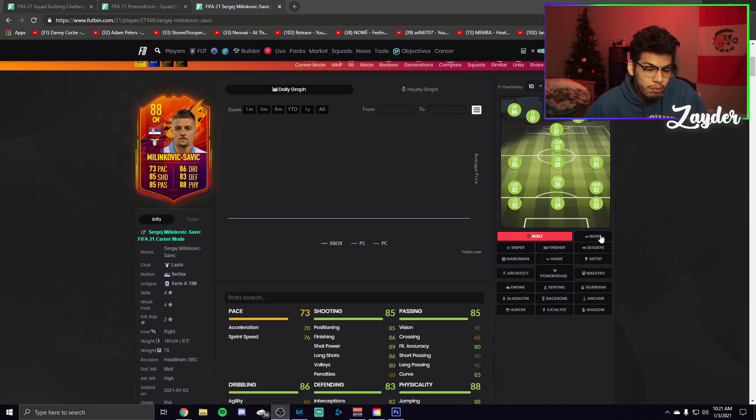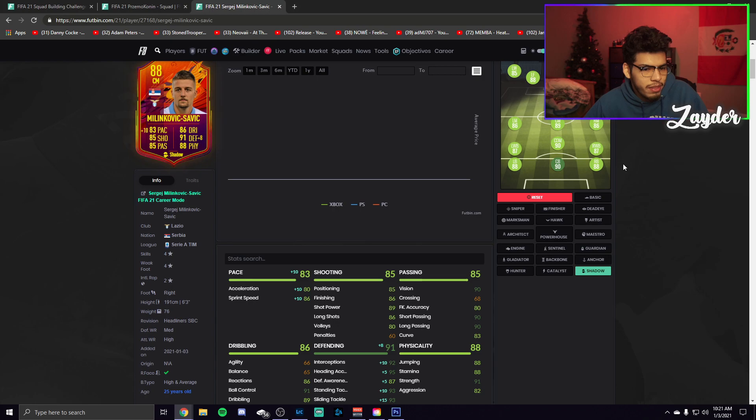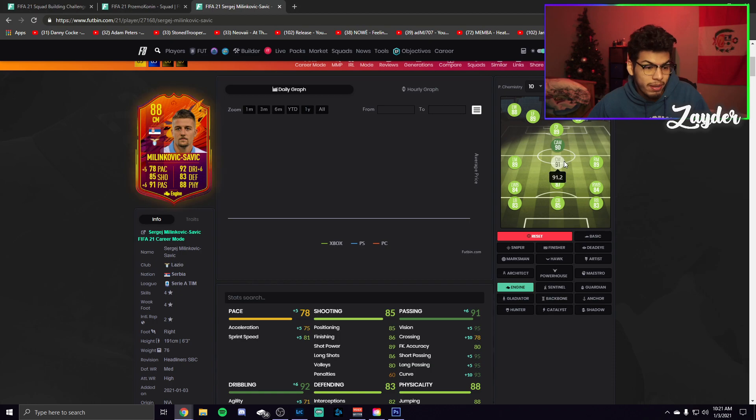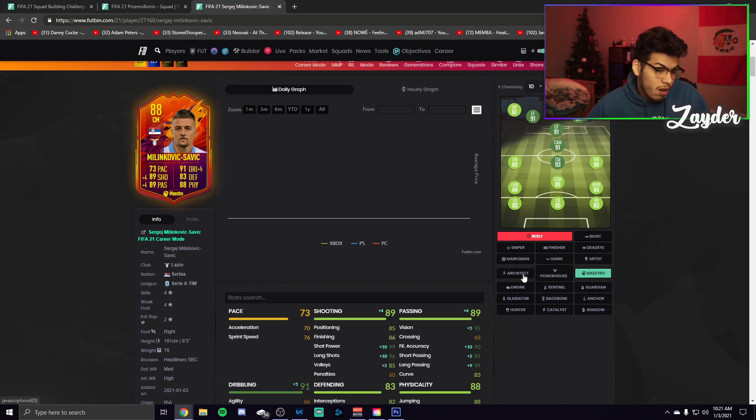Everything else is pretty nice — a very good box-to-box midfielder. You do need to boost the pace though, as he's already slow, so boosting pace isn't even gonna be crazy. I would probably go for a Shadow, which feels like the best for a defensive-type midfielder or DM. You can also put an Anchor or an Engine on him to make him better on the ball — all could work. That makes him a 91-rated center mid.